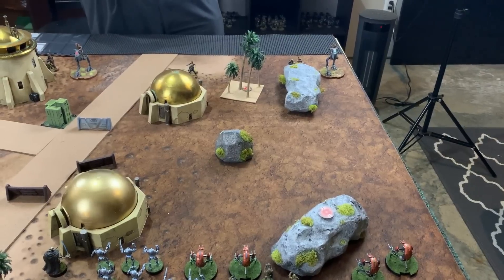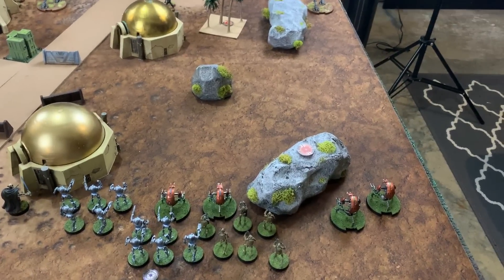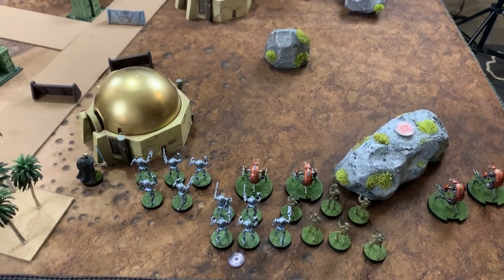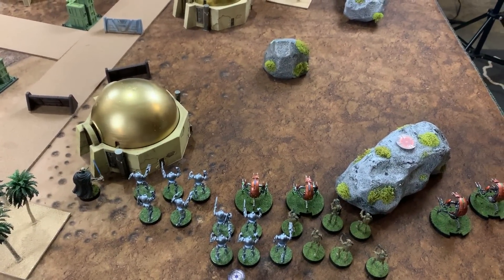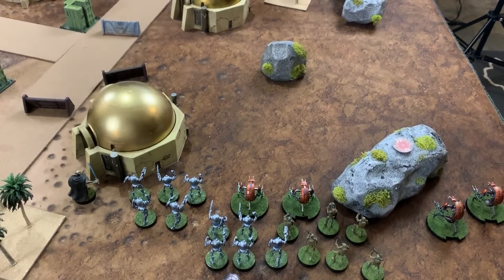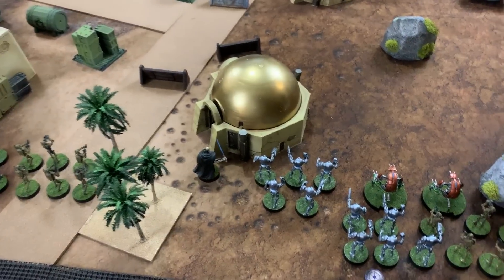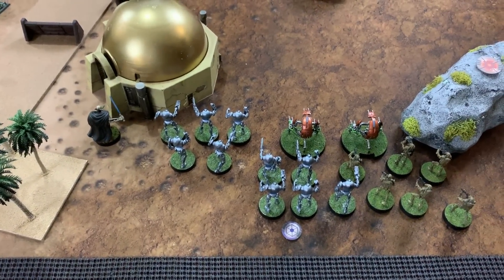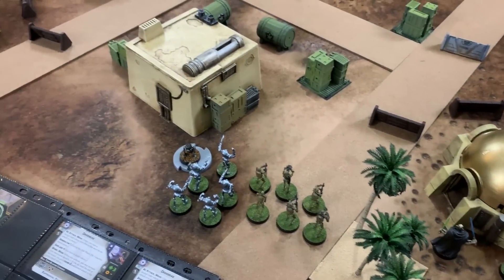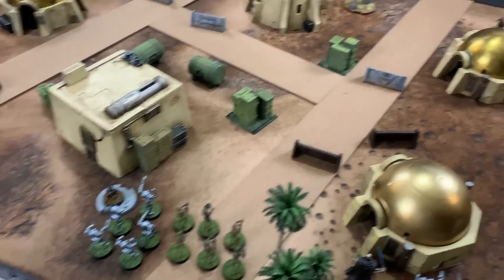Michael describes his deployment: on the right, a unit of Droidicas and B1s support two units of B2s taking cover behind the Droidicas — which as walking vehicles provide cover one to trooper units, not cover two. The HQ uplink unit is marked on the right. Grievous is toward the center with B1s, and on the far left, a unit of B2s.